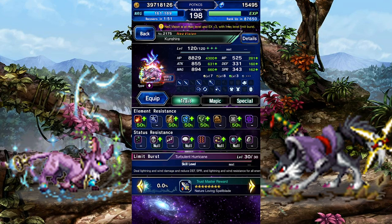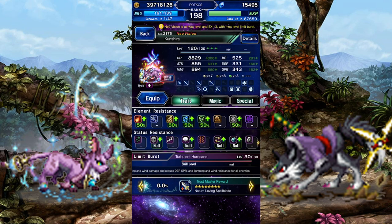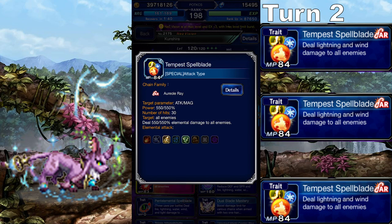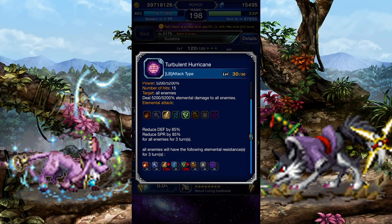Time to make a damage rotation. I'll be using her Lightning and Wind attacks, as her LB also focuses on those elements. On turn 1, switch forms, cast True Falling Elements, and double cast Tempest Spellblade, and then after that just spam Tempest Spellblade. Once the Imperil wears off, cast her LB to throw them back on.